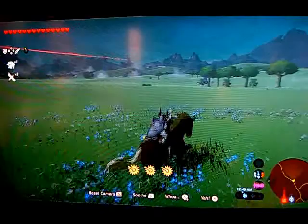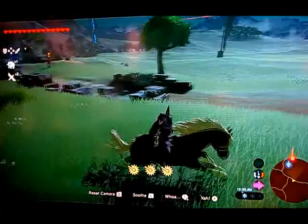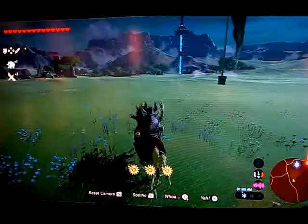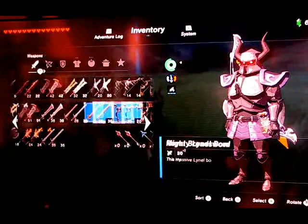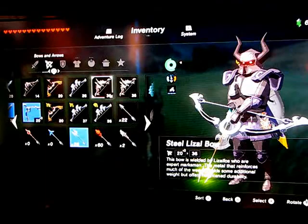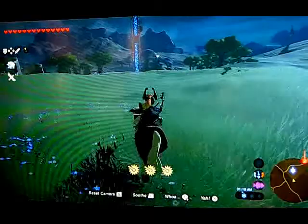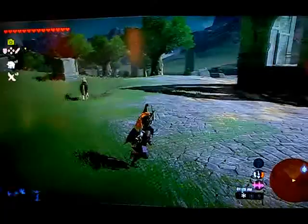So we are going to go find a guardian. Not that one - that one can walk. Not that one either, that one can also walk. So we are going to have to run to Central Tower so we can fight a guardian that does not follow you. We're only going to use Minna's Helmet and probably this Royal Broadsword, because it's a really good sword. That's the finest sword.